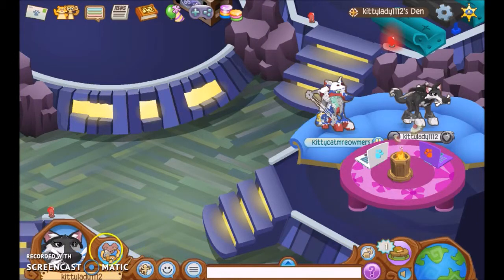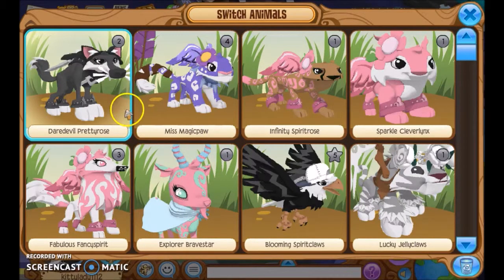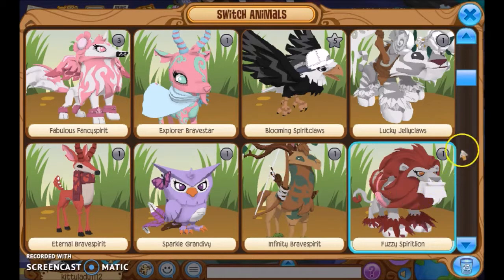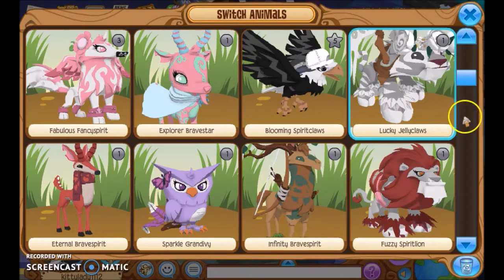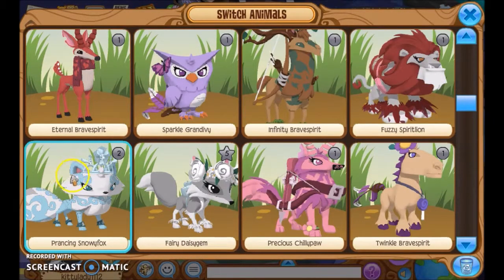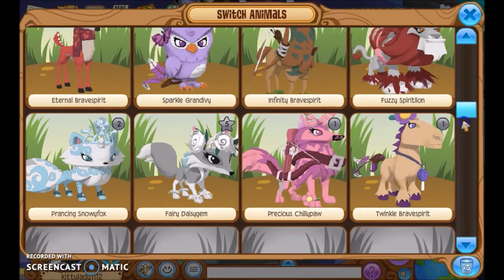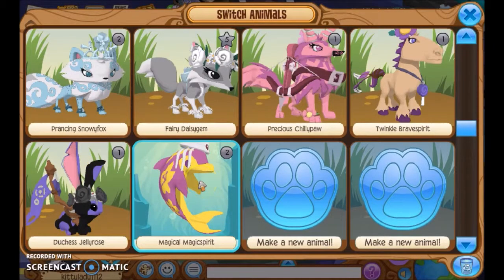Okay, now we're going to go through the animals I have. I have a wolf, small leopard, cheetah, lynx, arctic wolf, goat, eagle, tiger, deer, owl, llama, lion, arctic fox, fox, another arctic wolf, a horse, a bunny, and last but not least my dolphin.